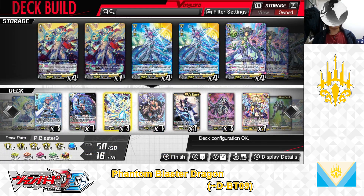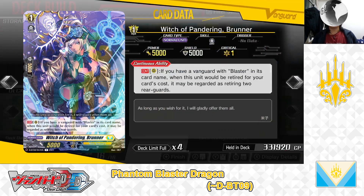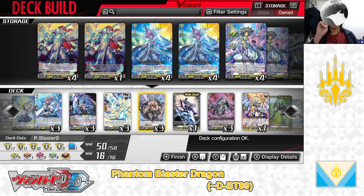Next up, Grade 1: Witch of Pandering Bruner. Skill — Continuous as a rearguard: If you have a Vanguard with Blaster in his card name, when this unit will be retired by your card's cost, you may be regarded as retiring 2 rearguards. We have 3 in the deck.